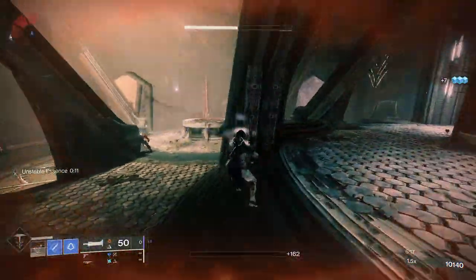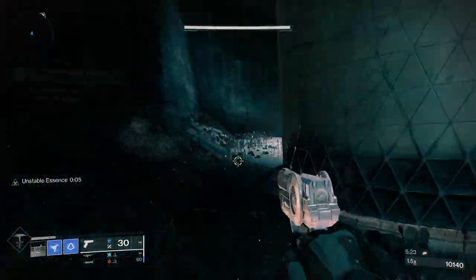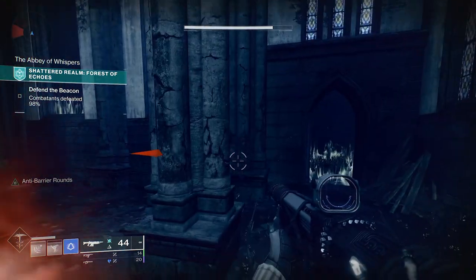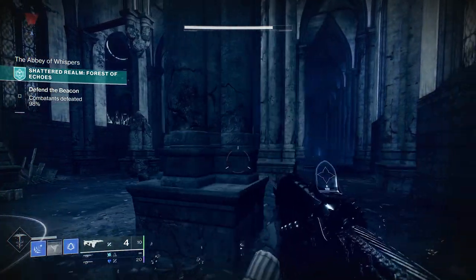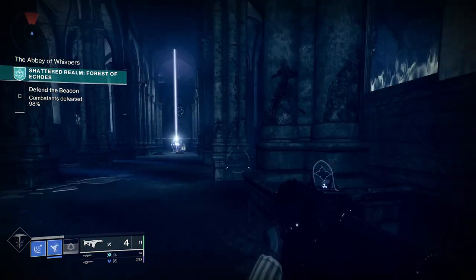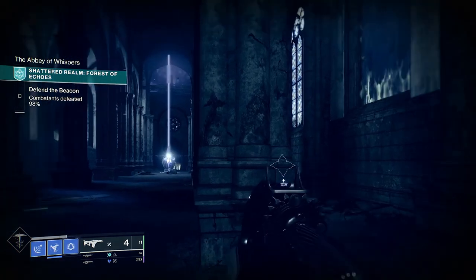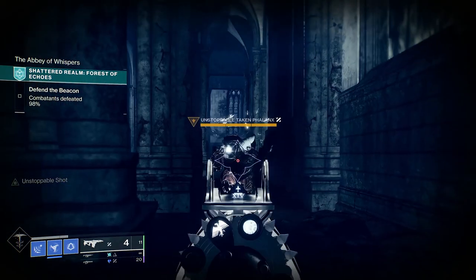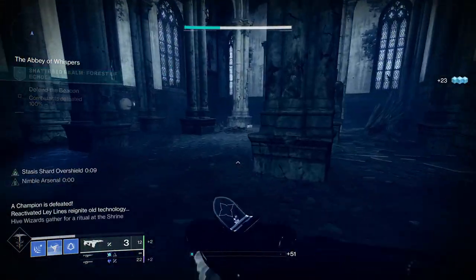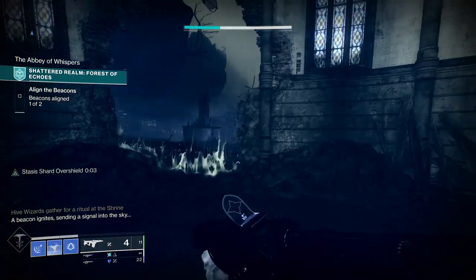Unstoppables are pretty easy once you get used to them — they'll only chase you to a certain point. We've also got an unstoppable Fallen here so you can see a different enemy type. He rushes pretty aggressively, but we're going to try Bastion this time. These guys are a little harder because they put their shield up, but Bastion is a great option with its multiple bolts. We aim down sights, see the unstoppable shot is locked and loaded, get the shot off, and get that second shot to confirm the kill.